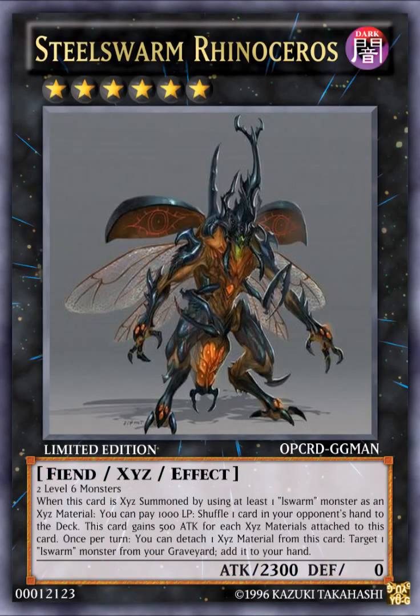Next card is Steel Swarm Rhinosaurus. It's a DARK Rank 6 Fiend XYZ Effect Monster with 2300 ATK. Its effect reads: 2 Level 6 monsters. When this card is XYZ summoned by using at least one Eelswarm monster as XYZ material, you can pay 1000 Life Points to shuffle one card in your opponent's hand to the deck. This card gains 500 ATK for each XYZ material attached to it. Once per turn, you can detach one XYZ material from this card to target one Eelswarm monster in your graveyard and add it to your hand. If you have two of the Level 6 Eelswarm monsters, you can summon this card.